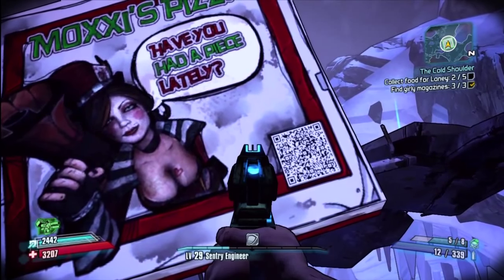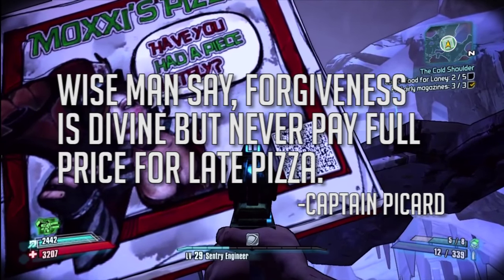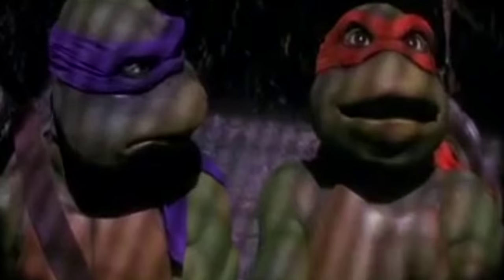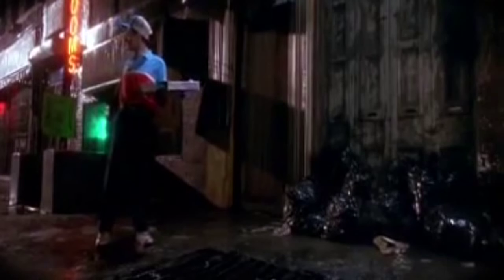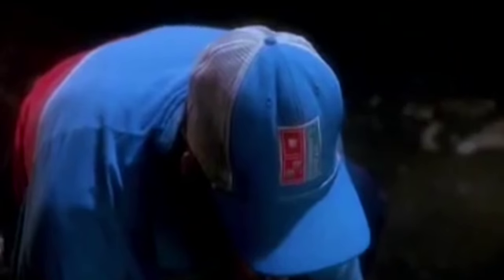If you go to Moxxi's, you'll decode this message: 'Wise men say forgiveness is divine, but never pay full price for late pizza. Captain Picard.' Of course, we all know that Captain Picard never said this — it was actually a direct quote from Michelangelo in the first, and best, Ninja Turtles movie: 'Wise men say forgiveness is divine, but never pay full price for late pizza.'